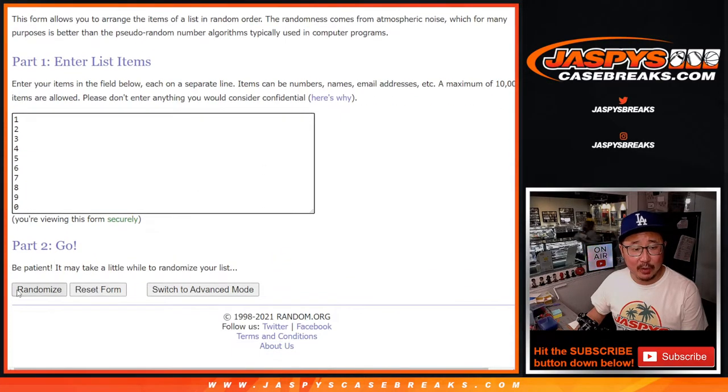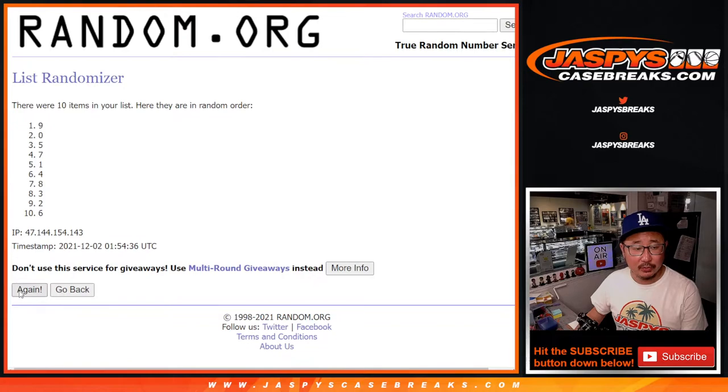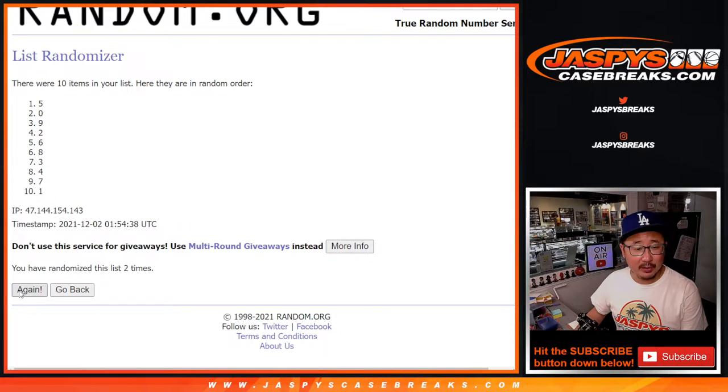Four and a one, five times for the numbers. One, two, three, four, and a one — fifth and final time. After five, we got four down to seven.